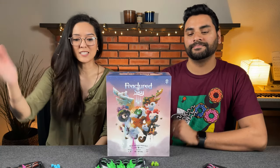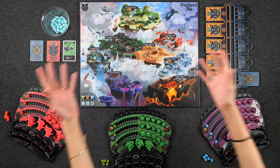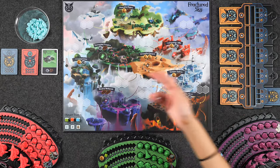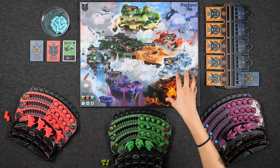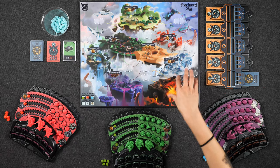If you direct your attention to the center of the table, we're all set up here for a three-player game of Fractured Sky. We have the peaceful plains, the torrential tropics, creepy cove, amongst other mythical locations, as well as each of our own player boards that house all of our buildings and our starships. Because this is set up for a three-player game, we're playing on the three-player side of the board, and in higher player counts you flip it over and it has space for more players.